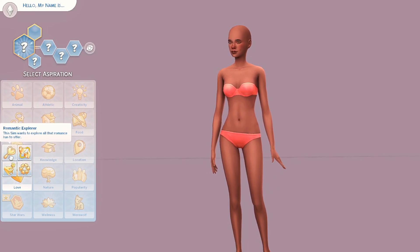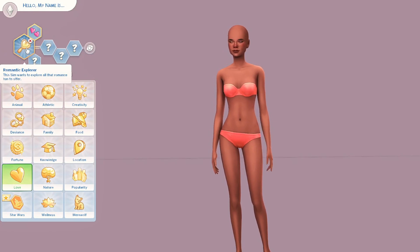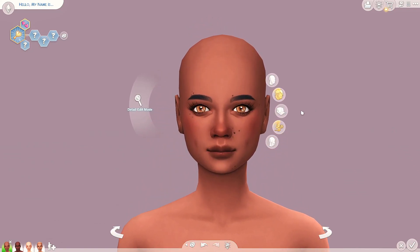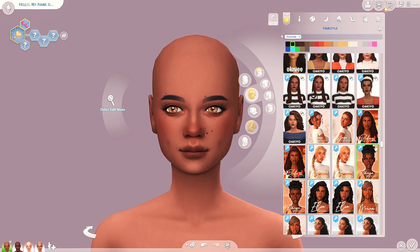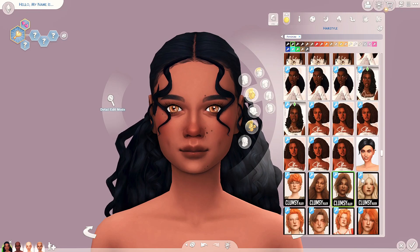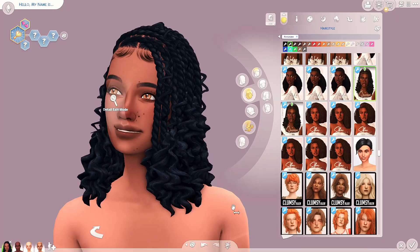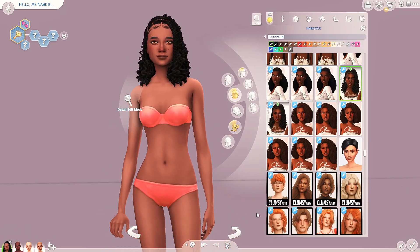For our first sim we're going to go for the romantic explorer. This sim wants to explore all that romance has to offer. This is her little base - I think she's adorable. This is just going to be our loves-love cutesy little sim. It's a little bit hard because all we know is that this sim wants to explore everything there is about romance.